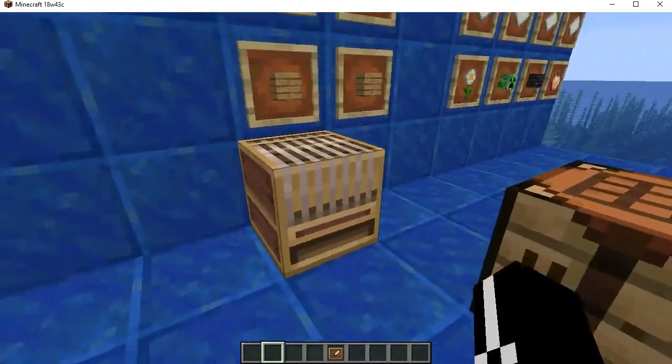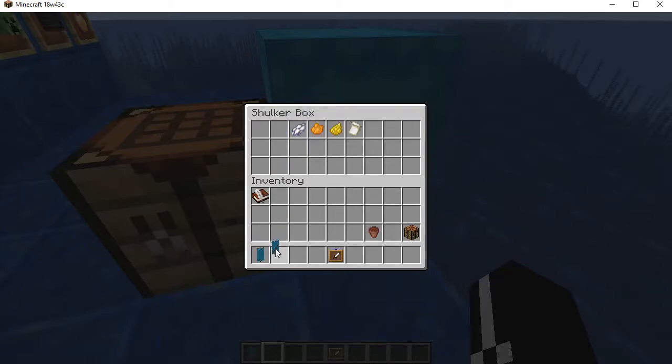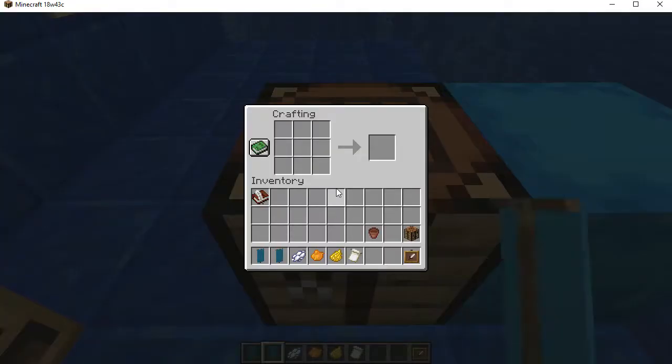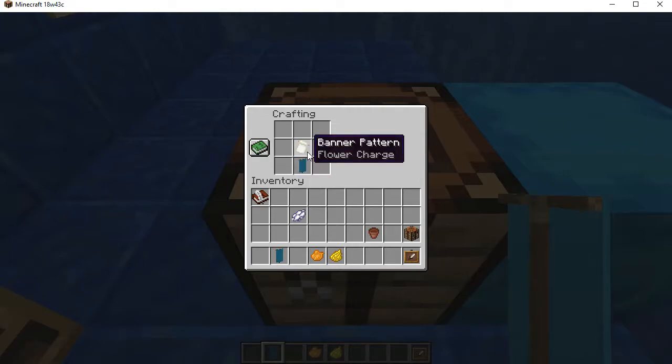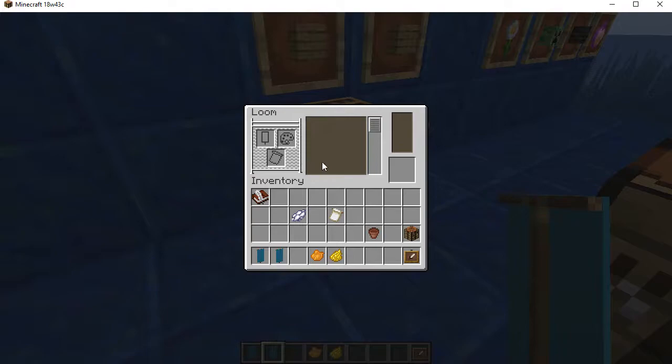I'm going to do a quick live test to see if you can still duplicate banners the classic way, and also demonstrate that old patterning no longer works. Grabbing a few special items — I'll show that you can't just put a dot on the banner directly; it doesn't even affect it. You can't combine the new pattern items with the banner directly either. Everything has to go through the loom. You still start with a banner of the color of your choice.